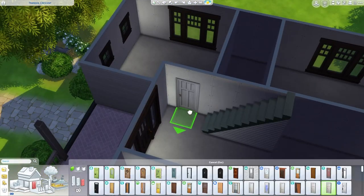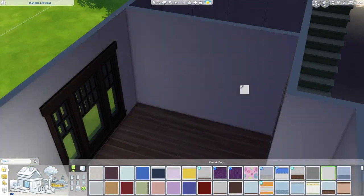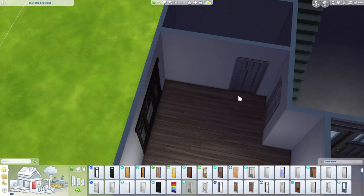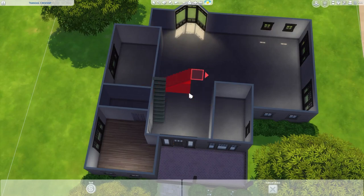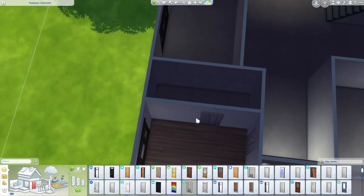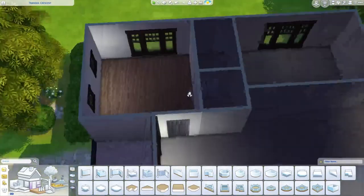Out of all three of the main things — landscaping, interior design, and architectural design — I prefer furnishing and I like doing the build of the house. I dislike landscaping the most, just because I don't have the eye for it. It's always kind of the last thing I think about.